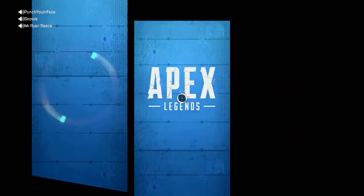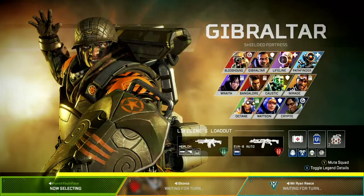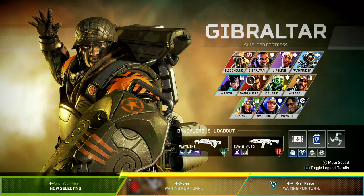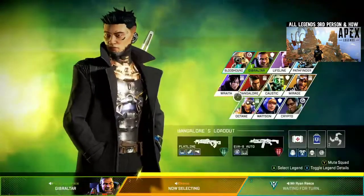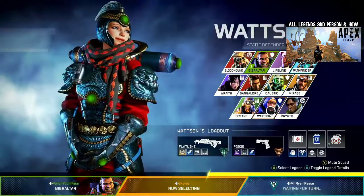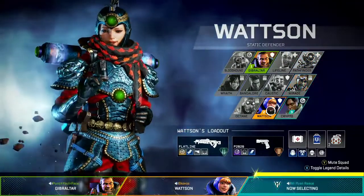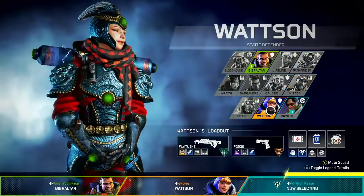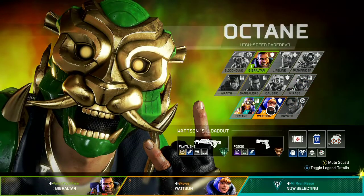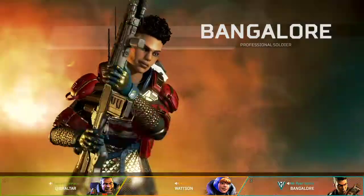The Winter Express game mode — right off the bat you're going to notice that each legend comes fully geared with a different loadout, and this loadout does change day by day. Every legend will start with a primary weapon, secondary weapon, armor, backpack, helmet, and knockdown shield. Then you get a shield cell, a syringe, and two pieces of equipment like throwable ordnance — so either thermite, grenades, or arc stars. A quick note: these syringes and shield cells can be used as many times as you'd like.